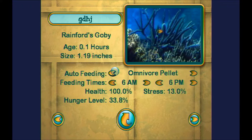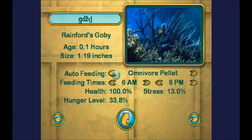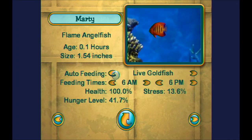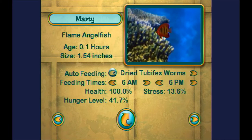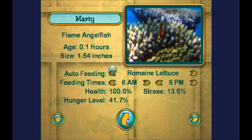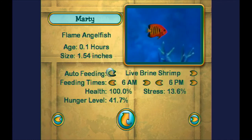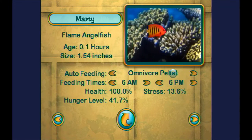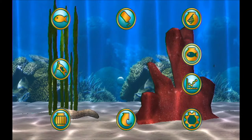I don't even know what you eat, so you're going to get an Omnivore Pellet. And Marty the Flame Angelfish is going to get... algae sheets? Romaine lettuce? What? Brine shrimp? You know what? You can have Omnivore Pellets too. Done. There we go. There's my beautiful tank.